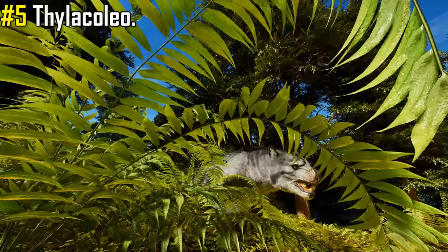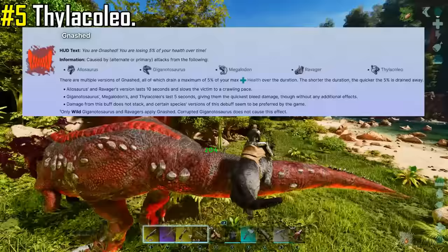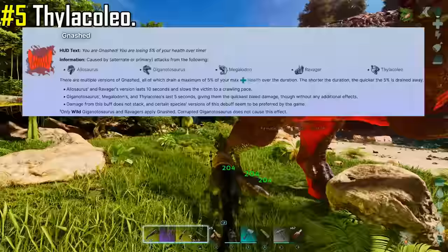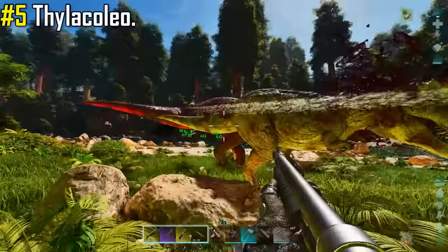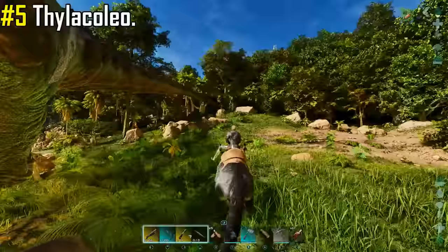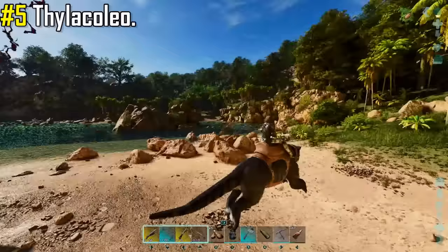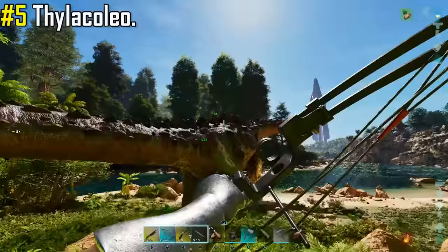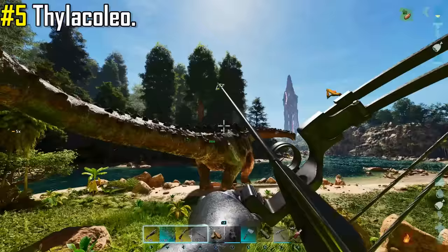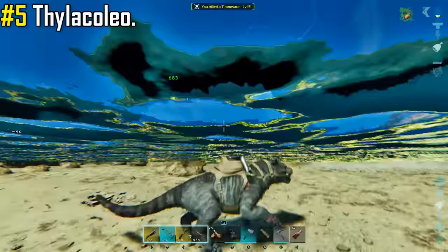It isn't their stats that make them shine — it is their ability to bleed out their target's health, known as the laceration status effect, and the Thylacoleo is one of the strongest in the game. It is a bleeding effect that drains up to 5% of the victim's health over 5 seconds, which cannot be negated by armor. This makes the Thylacoleo able to easily take down creatures 20 times its size. The Titanosaur is a great example, going in for cheeky bites here and there. You can also wield your weapons while riding, and once you've got your target's health low enough with the Thylacoleo's bleed, you can finish them off yourself or with a tame creature to net a serious amount of XP.